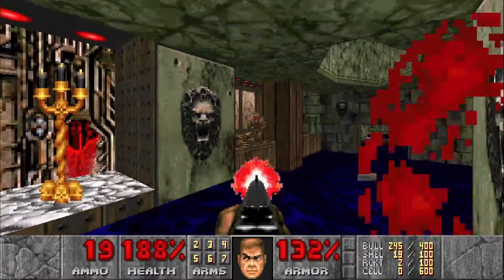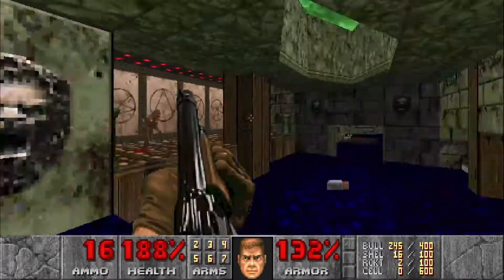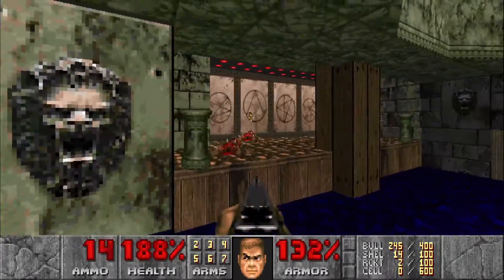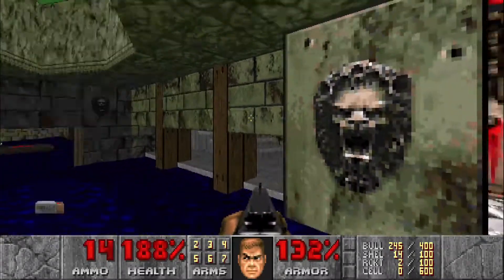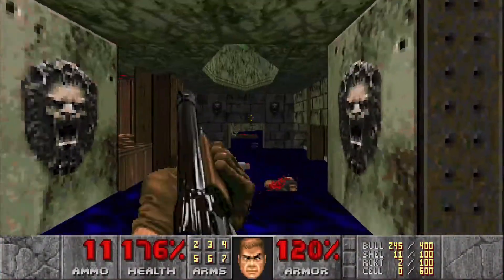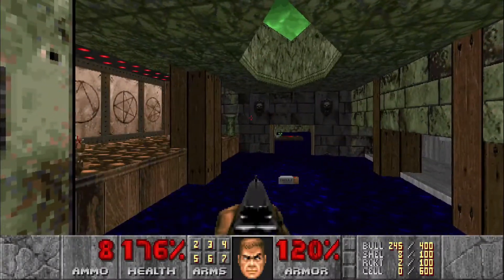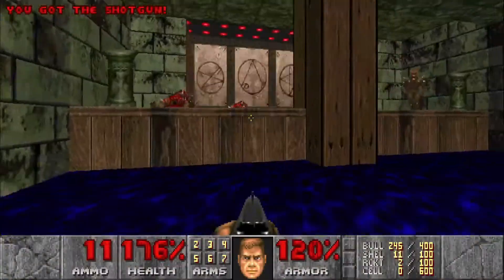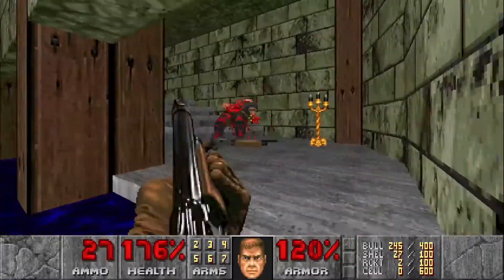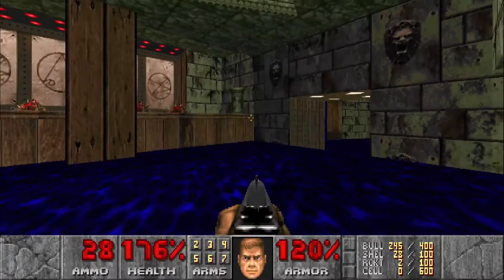We're going to use this to take out some imps and the specters down below. Watch out for the shotgunners that pop up over there. Take out that specter and then hop down — take out the imps, take out the shotgunners up here. Watch out for that cyberdemon on the throne over there.